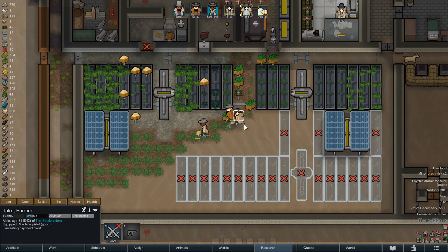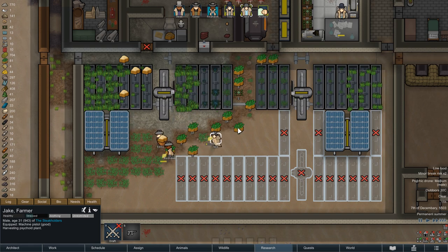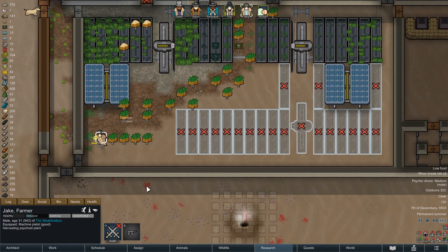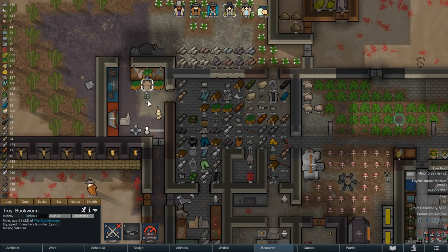On the following morning something happens that I have been waiting for for quite some time: our large field of psychoid plants is finally ready to be harvested. Thanks to the combined efforts of Edmo, Jake and Redhawk, we are bringing in more than 200 units here, and shortly after we can watch as Troy attempts to keep up with the flake production.